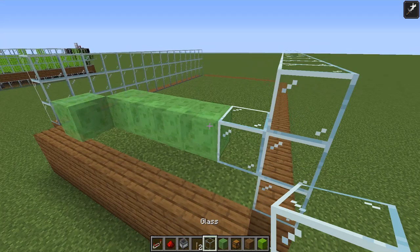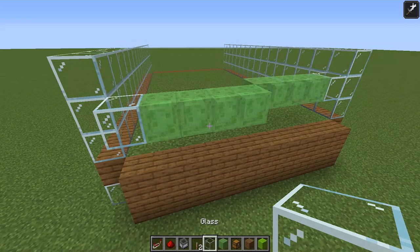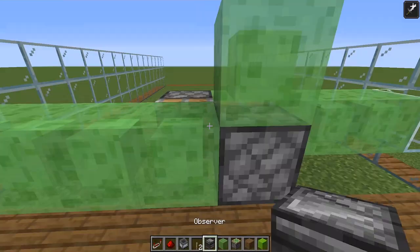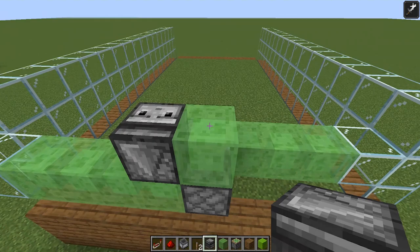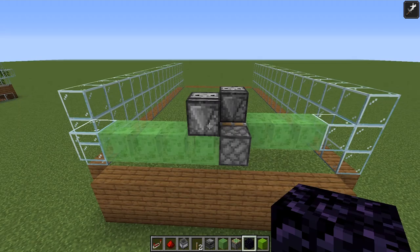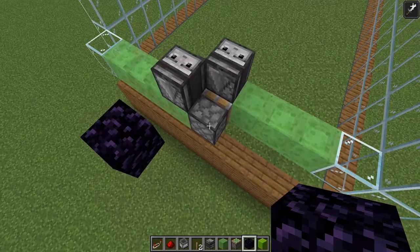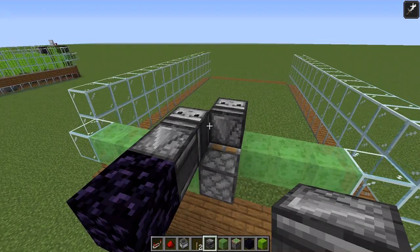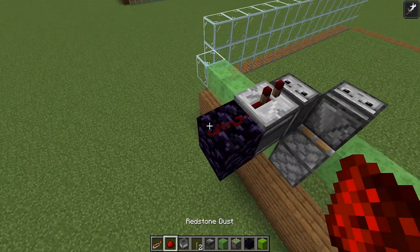Now we need to think about how the flying machine is going to work. Set up the flying machine to be about here - it needs to come out four blocks on this side with a glass block on the end, four slime blocks on this side and a glass block on the end. Get a sticky piston facing into that slime block, and another one there. Then we need an observer facing downwards into the slime block, and one on this side as well. The flying machine is done.